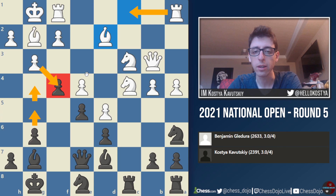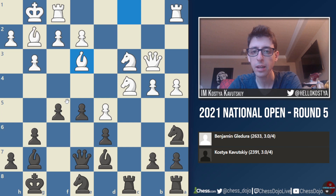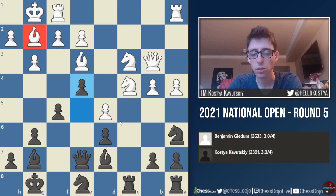Instead he goes Bishop d3, which is probably not the best way for White to get the advantage. In fact, I think already here if I play e4, Black is very close to equal, because my bishop opens up, White's bishop is shut down, and we both have our share of bad minor pieces, but strategically I actually don't think Black has too many issues here. As it happened, I ended up playing Knight f6, getting the knight back into the game and maybe intending Knight g4. Here he went for a long think, and while he was thinking, I realized he's thinking about this Knight b5 move — something I really should have taken into consideration before I played Knight f6.